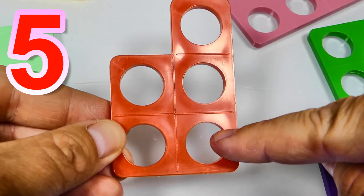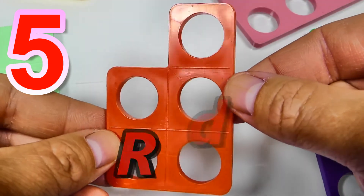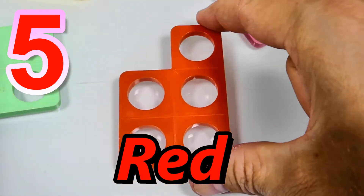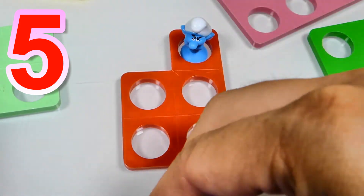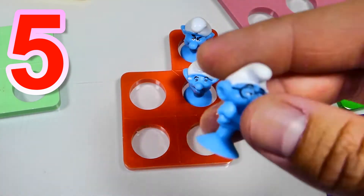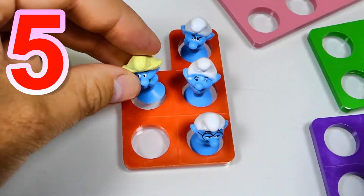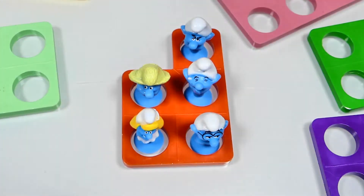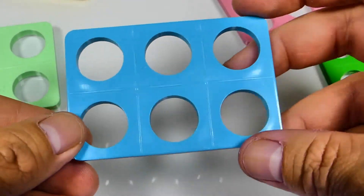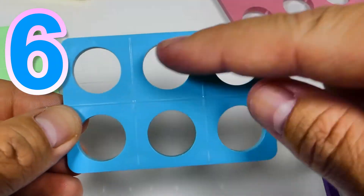And this Numicon block represents number 5, because it's got 5 holes. 1, 2, 3, 4, 5. And it's red. Let's count our smurfs: 1 smurf, 2 smurfs, 3 smurfs, 4 smurfs, and 5. 5 smurfs.